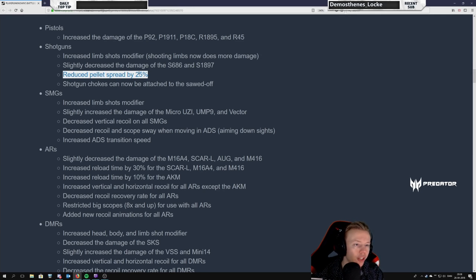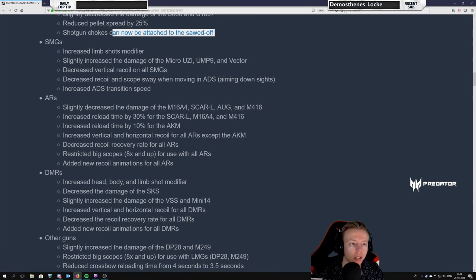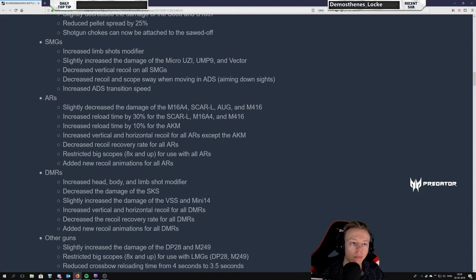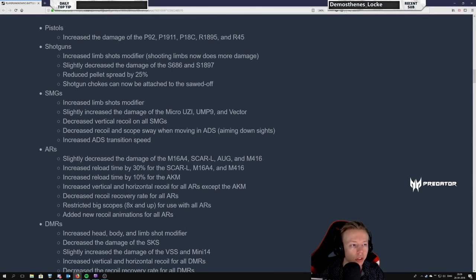This will also reduce the need for a choke if you want to hit your shots at range, and it's going to make the choke even better by adding to this spread reduction. The Sawed-off — pellets go everywhere on that thing, you need to be on top of someone to kill them, so this is good. Limb shot modifier buff for SMGs also makes good sense — being close to your target you should never be punished for hitting the arms.